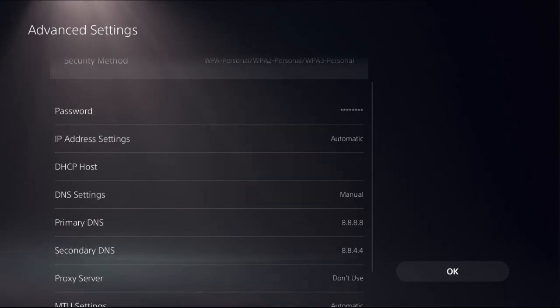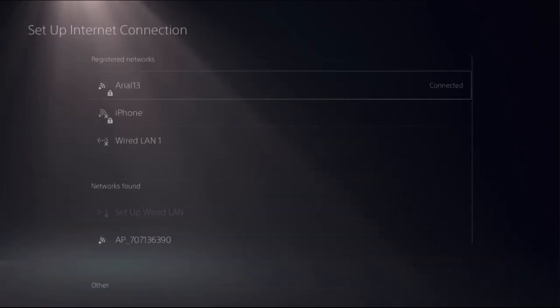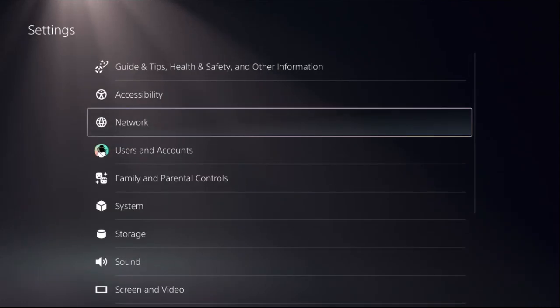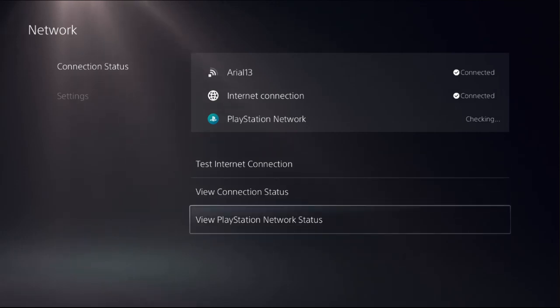Select Manual to access Primary DNS and Secondary DNS. Set the Primary DNS to 8.8.8.8, then go to Secondary DNS and enter 8.8.4.4. Once done, select OK.